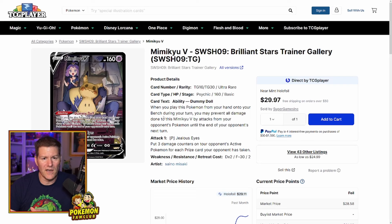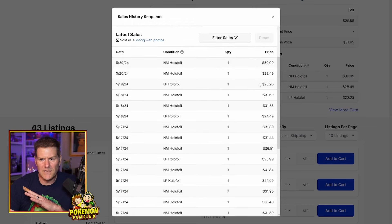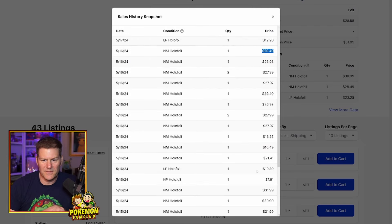Another card I bought about a week or two ago was a Mimikyu V. I just absolutely love the artwork on this card — he's watching a scary movie with popcorn down here, a little Gengar on the table, and Ace Arola coming in seeing he's watching a scary movie. A month ago we're looking at $12, I bought it for $13 like two weeks ago, and now the market price is $30. The TCG Player sale had a lot to do with this — people were definitely buying them up. You can see on the 17th, the first person got one at about $12.26 and then it just started skyrocketing.